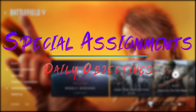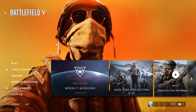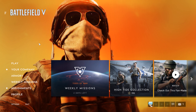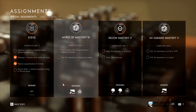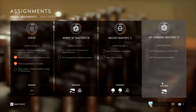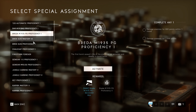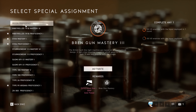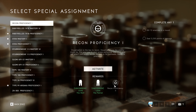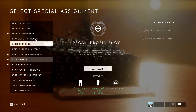The next thing up are the special assignments, which offer the player a chance to select specific challenges and objectives that offer rewards in the form of company coins, costumes, skins, and face paints. You can only select four assignments at a time, and unfortunately once you've completed them, you have to return to the main menu to turn on the next assignments.